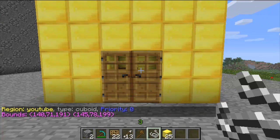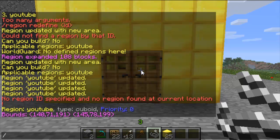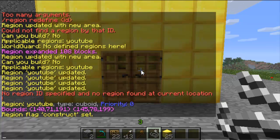The next set of commands are the flag commands. These stop players being able to build, or stop monsters from spawning inside a region. The first one is region flag, then the region name, then the flag type. The first flag will be construct deny, and this just stops players from being able to build.